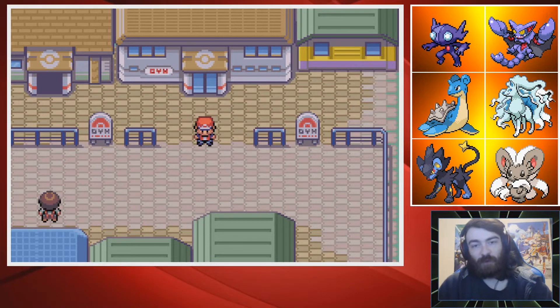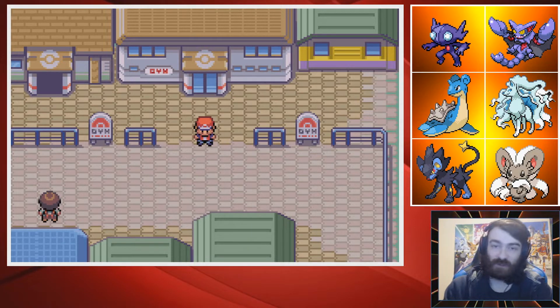Hello and welcome back to the Pokemon Radical Red playthrough. This is part 21, and this episode we get outside of Sabrina's gym where we just got ourselves our beautiful Megastone.